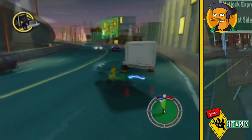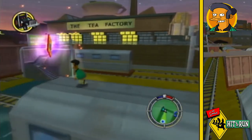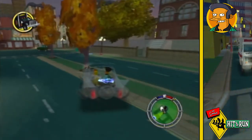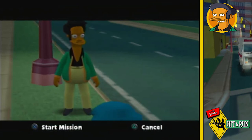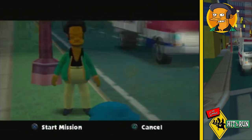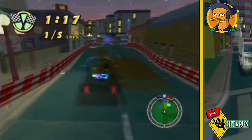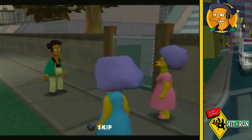I journey around a bit more, checking out some gags and collecting coins, before finding another collector card in the train yard. While checking out downtown, I find Milhouse's race — it's a very tight circuit, and despite a very tight time limit I'm able to win the first time.